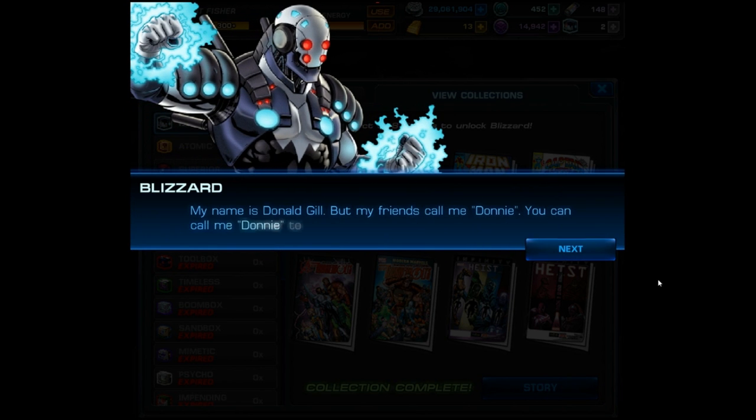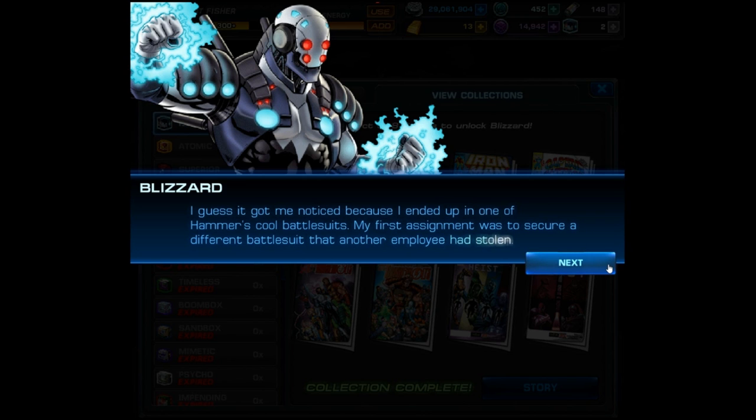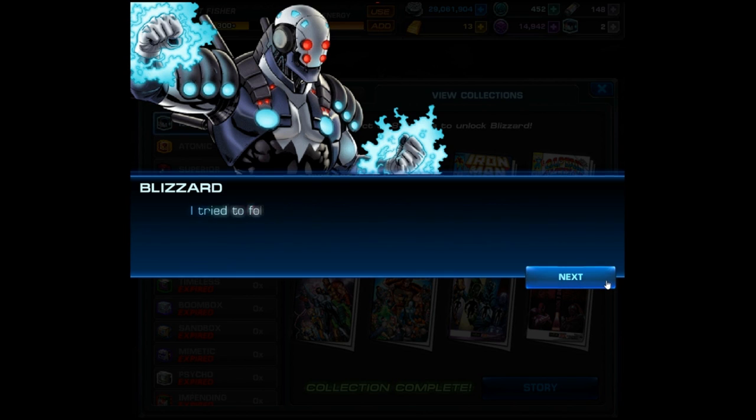Moving on to the story: My name is Donald Gill but my friends call me Donnie - you can call me Donnie too if you want. I'm not really good at this. I used to work for Justin Hammer, one of Stark Industries' competitors. I would show up to work on time, didn't complain about my job, and always kept a smile on my face. That got me noticed because I ended up in one of Hammer's cool battle suits. My first assignment was to secure a different battle suit that another employee had stolen. After a couple of botched assignments and a few heart-to-hearts with Iron Man, I saw that I was just a pawn in a game of corporate espionage and crime.